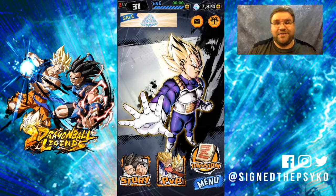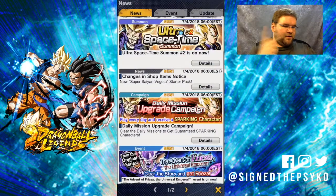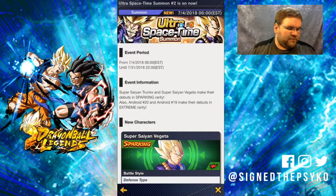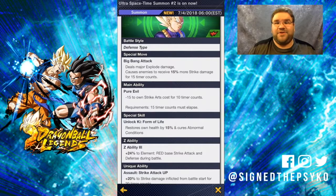Today I have a couple of things I want to talk about with Legends. I have some summons we're gonna do and let's see how it goes. First thing I want to say — if you check the news, we have a brand new summon: Ultra Space Time number two. It does have Vegeta and it has Trunks. I already have the Vegeta and I'll tell the story in a second.